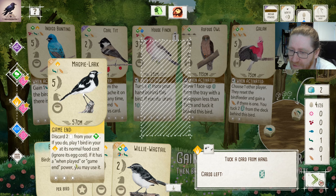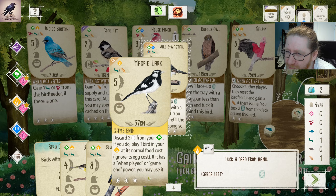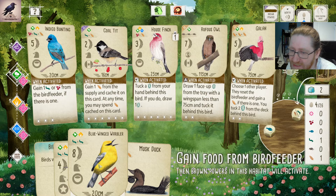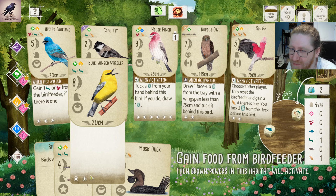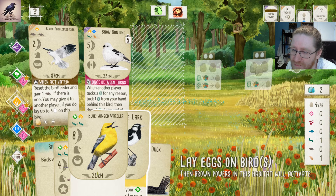That means we aren't playing Wagtail, which is also totally fine. Maybe we want to play Magpie Lark to postpone spending food. Basically, playing Magpie Lark this game lets us play the Blue-winged Warbler a little bit later, while also costing one more food and being worth 13 points rather than only eight points for two food. So these two cards work really well together.